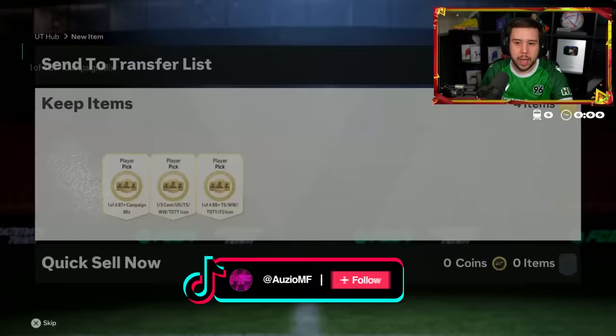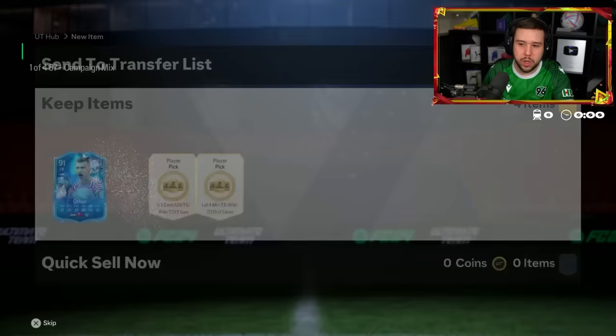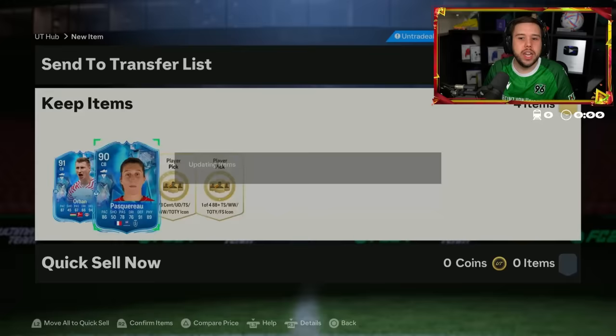Campaign mix player picks, and then we got some icon packs as well. He's already got Canate so he's going for Auburn — he's got the Level 41 there, just chilling. These campaign mixes — hopefully they get a nice update for Team of the Season.